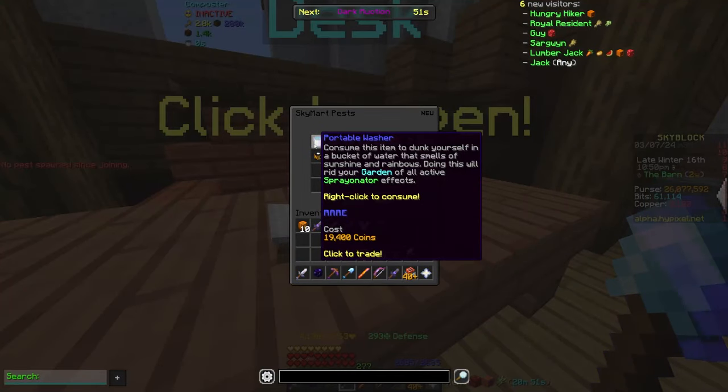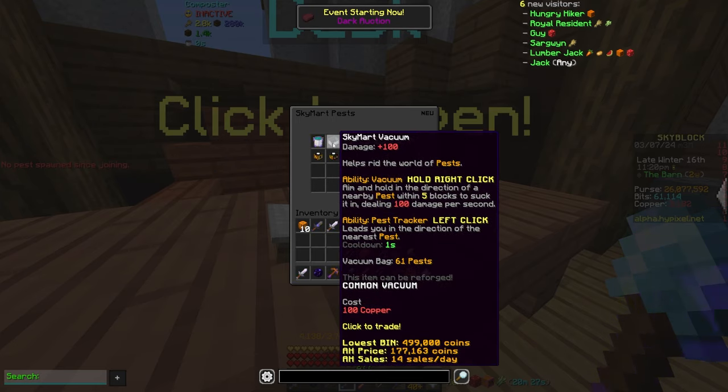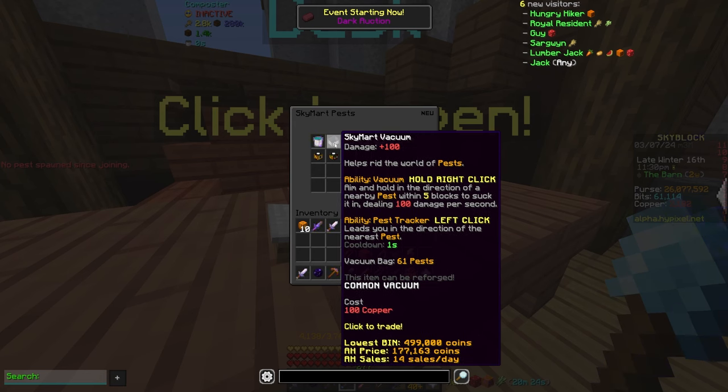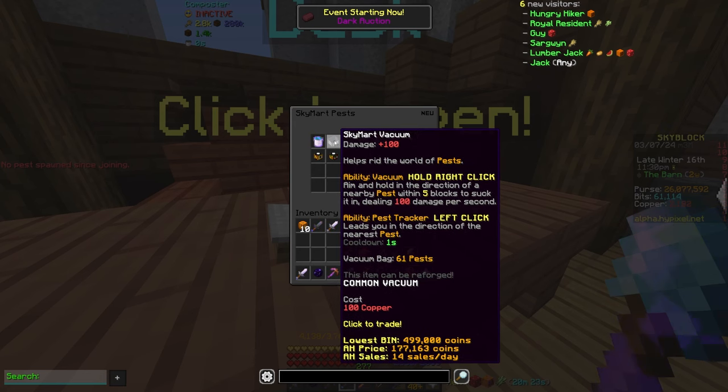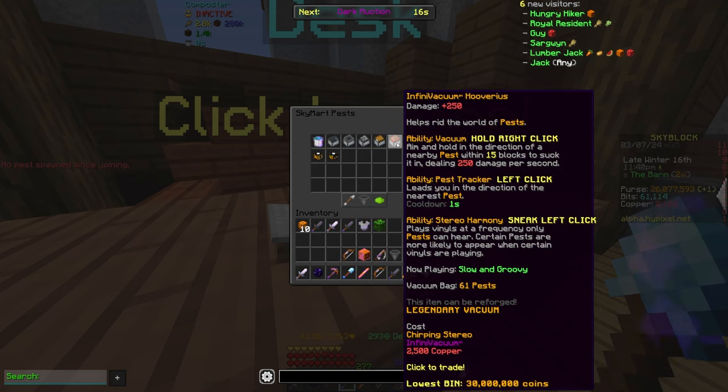Also, there's this new portable washer. This is going to dunk yourself in a bucket of water that smells of sunshine and rainbows, and this will get rid of all active sprayinator effects — which a lot of people would definitely be asking for — because going into a contest with the sprayinator active means you're more likely to get too many pests active. So this just removes that. Also, the buff to the vacuum range is based on the rarity of the vacuum: common has the standard 5-block range, then it goes up to 7.5, then 10, then 12.5, and finally the 15-block range at legendary.